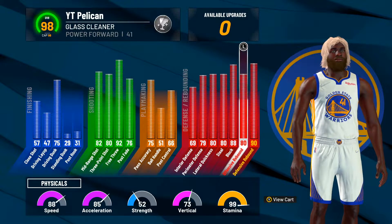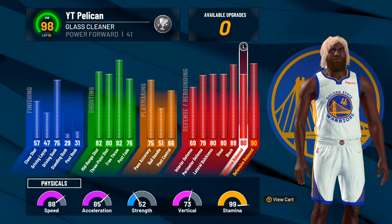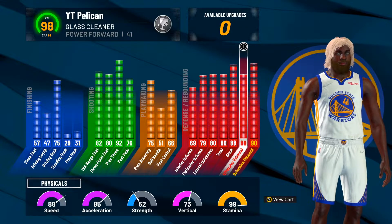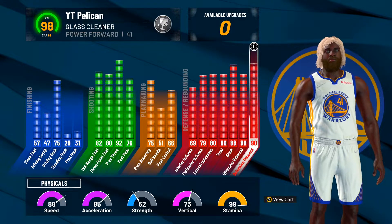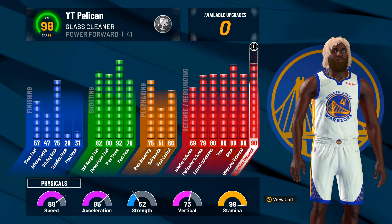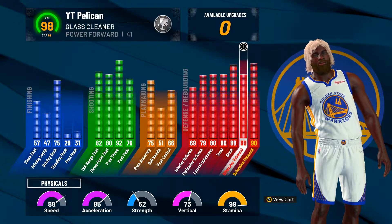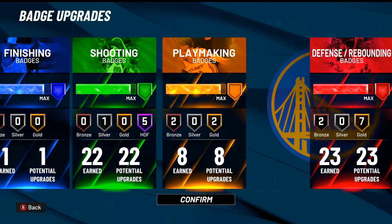We have an 80 offensive rebound. Most poppers cannot snag like this popper — I don't know what Pelican did, but this popper gets boards like crazy. The defensive rebound is a 90. Defensive rebounds are always easier to get, but my player be jumping over people and getting crazy animations on offensive rebounds too. Now I'm going to go ahead and show y'all the badges.